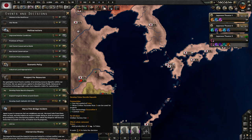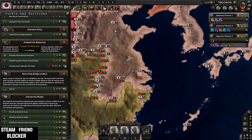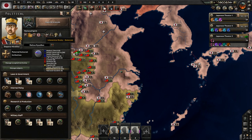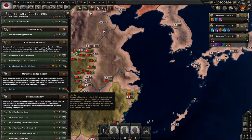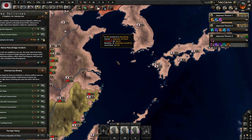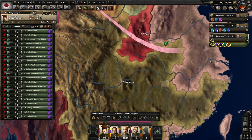I forgot about decisions! Eight oil there — that's great. Wait, do I actually have the Marco Polo penalties on right now? No, I don't. Thank God — I hate those things. And that's our stuff set up. 15 minutes in and we are officially set to launch the rest of our invasion.